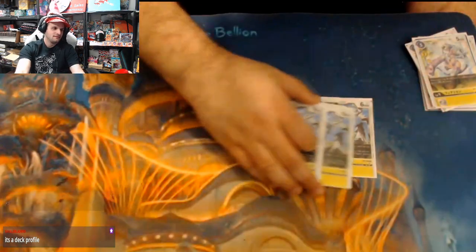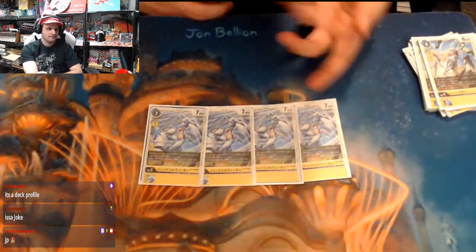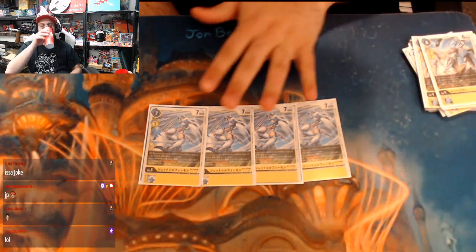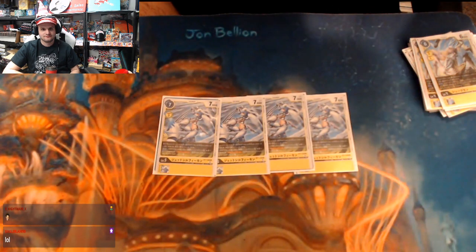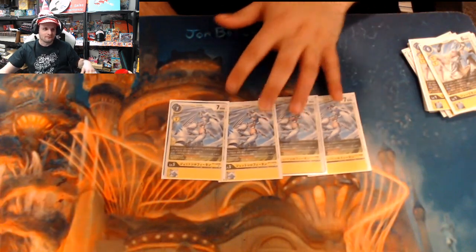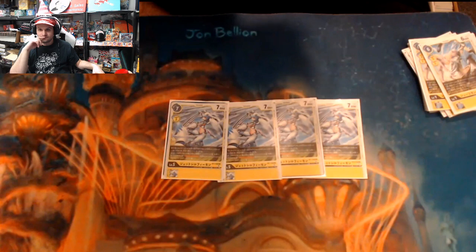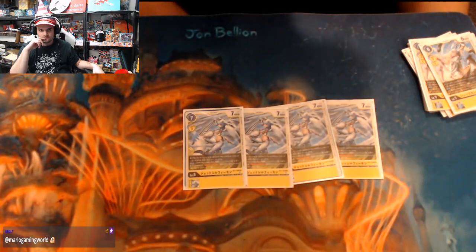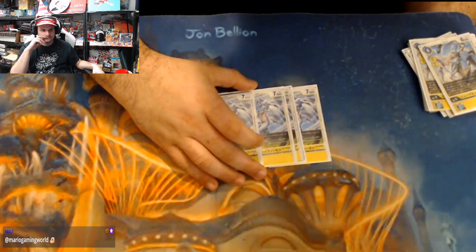Now for probably the most broken card in the set — JetSilphymon. If you have a Digimon on the field that has a tamer in its sources (mainly any hybrid that digivolves over a tamer), you digivolve to this by reducing the cost by two, making it a one-drop Ultimate. Imagine going Champion to Ultimate for one with Bokomon on field — absurd. On digivolve, recover one — no conditions, no specific memory threshold, just recover one at any point in the game. This is the best level-five hybrid in the set and is why Yellow Hybrid is as strong as it is.